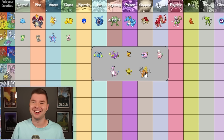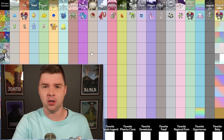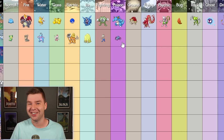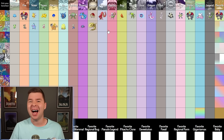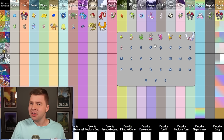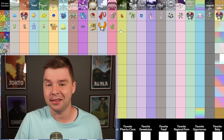Electric — it's gotta be Raikou. It looks so good. Ice — I'm going with Piloswine. Everyone always tells me they don't like Piloswine's shiny, and it hurts my feelings, but I love it. Fighting — it's Heracross. Poison — it's Spinarak. I love Spinarak. Ground — we got the golden Steelix. Flying — it's gotta be Ho-Oh, if I didn't pick it earlier. Psychic — I'm actually gonna pick Espeon. I don't think people really like it, but it stands out so much, and there's just something about shinies like that I do love.